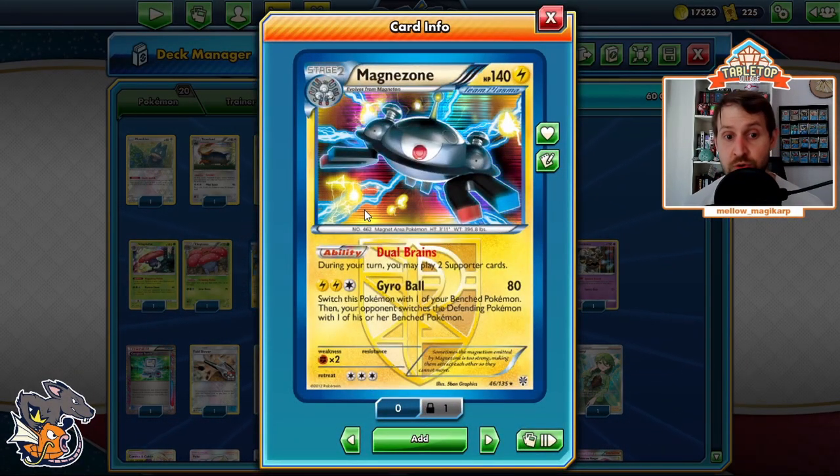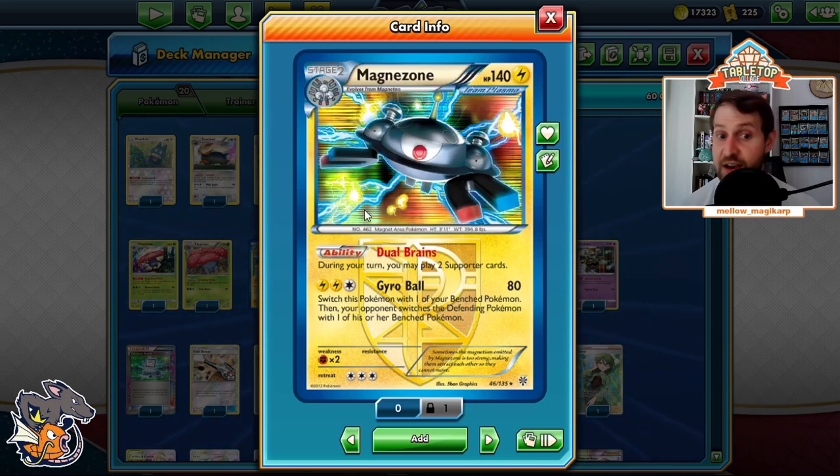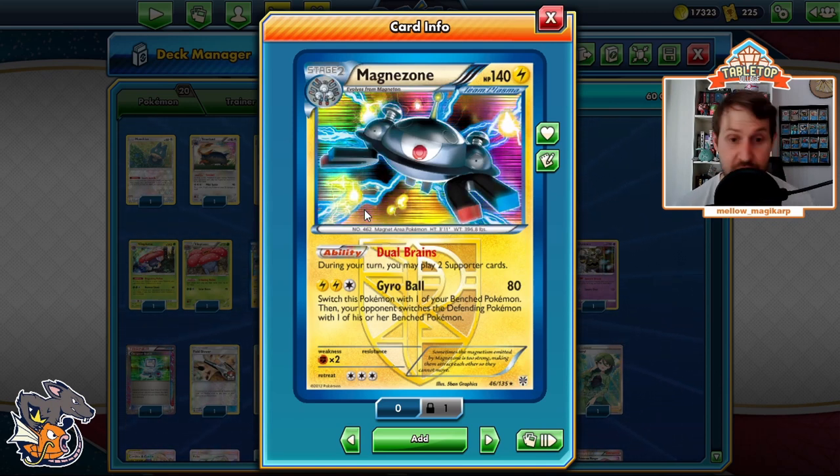Arguably the best card in the deck: Magnezone with Dual Brains — during your turn, you may play two supporter cards. They banned Lt. Surge's Strategy from Expanded because it was too broken, and I agree because it is in fact very broken. Dual Brains lets us pull off some ridiculous plays. Being able to combo Dual Brains with some of our supporters actually gives us infinite loops and combos that are essentially unbeatable.